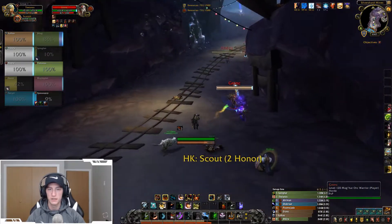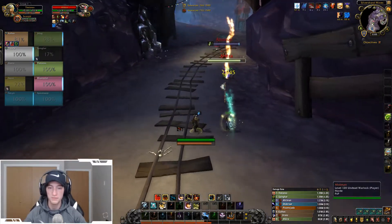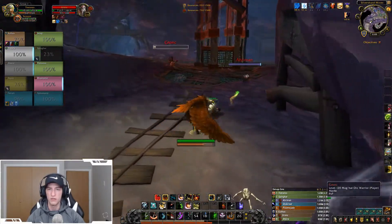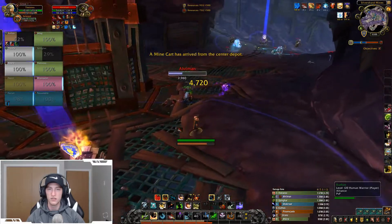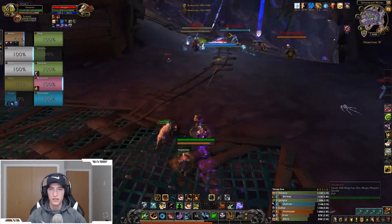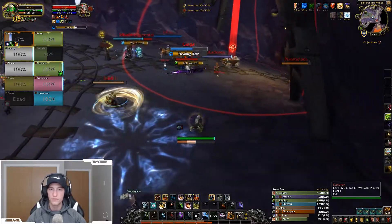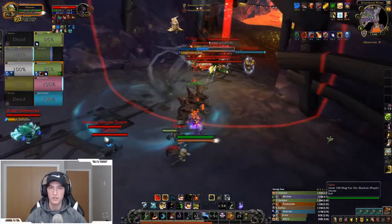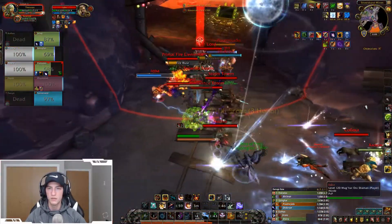That one is just a physical pet, not like the other two, so auto-attacks from your pet and from yourself — it's not as satisfying. Alright, burst in about eight seconds here for this healer, let's see what we can do. Pop Basilisk, pop Crows, and just munch him — he's going down, we took the healer out, that was nice.